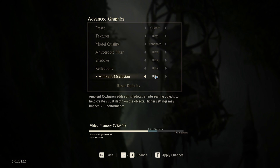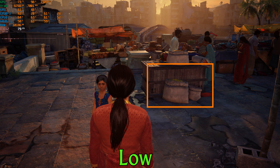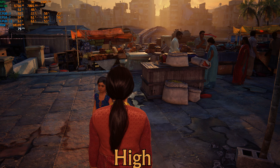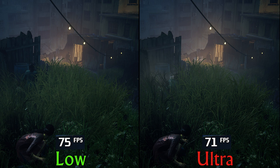The last setting is ambient occlusion, and it's another case where the difference between the four options is not that noticeable. Going from low to medium adds a subtle occlusion, and going beyond medium to high and ultra doesn't change anything visually. Performance-wise, from low to high we see the same FPS, but ultra adds a 2% hit. In a scene with foliage, going from low to ultra has a 5% hit. I recommend medium ambient occlusion.